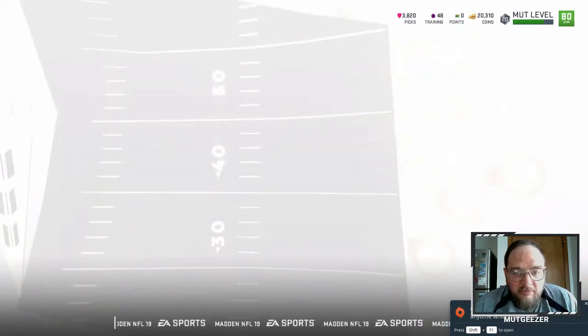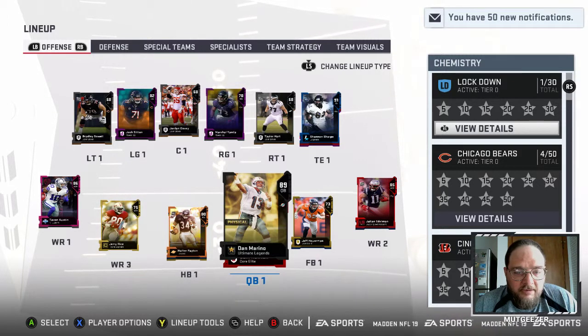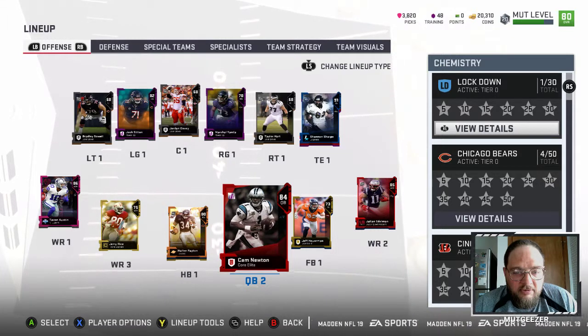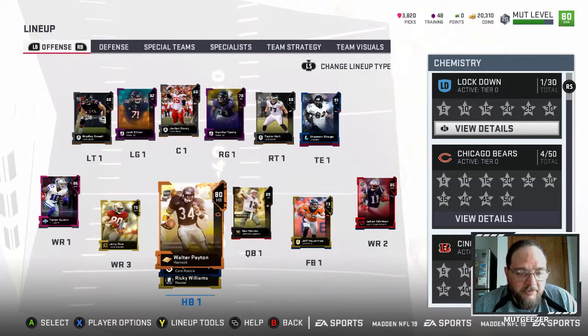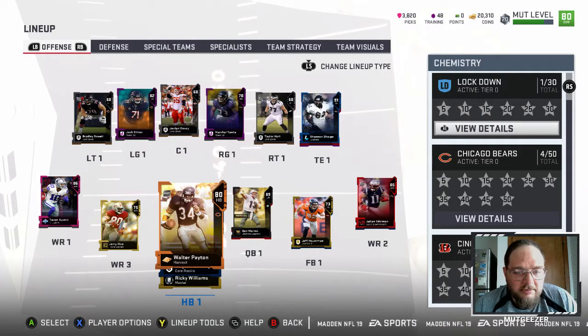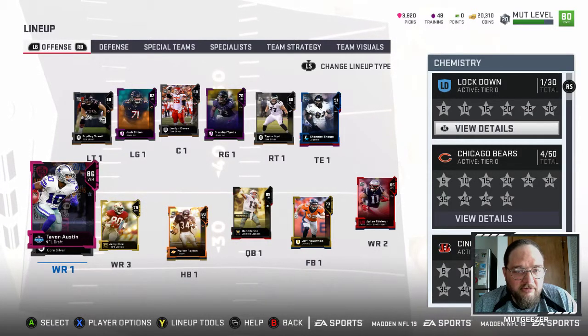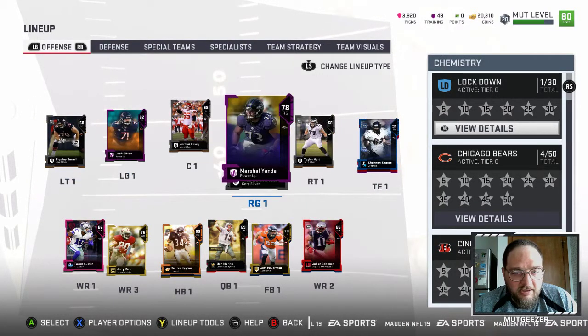Here's what I've done with the team so far. I've been grinding for coins and then buying some of the draft pick packs. I pulled Marino in one of those packs. I pulled a Cam Newton, so I used Cam Newton for a while and then started going Marino. Pulled a Saquon Barkley, so I used him with the Walter Payton. Pulled a Tavon Austin out of one of those draft packs. He's been playing pretty good, so we started to upgrade Josh Sitton and Marshall Yonda.